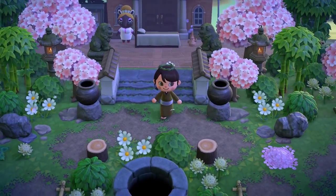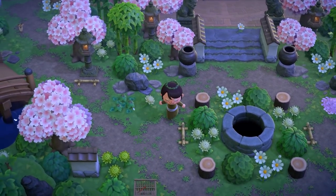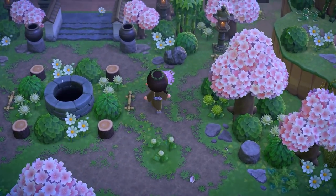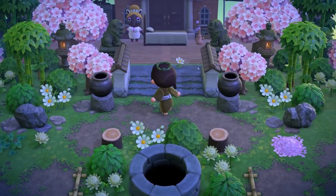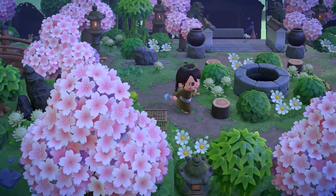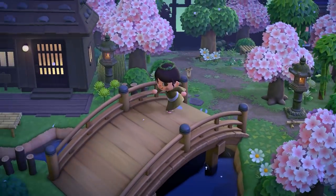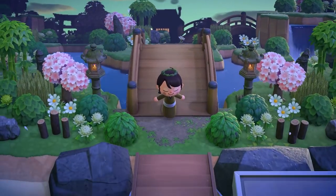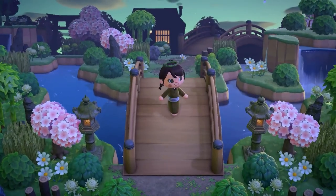Here we are — we usually start at the entrance but I decided to start at resident services this time. Look at this already, right off the bat we have this really pretty natural centerpiece with all this nice circular dirt pathing. It really frames resident services nicely. We're actually going to head over to where the airport is so we can see what the view from the entrance looks like.